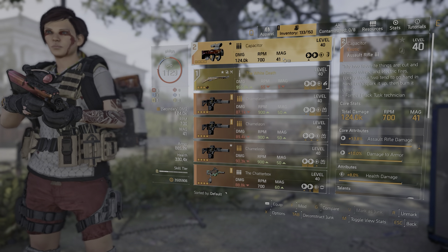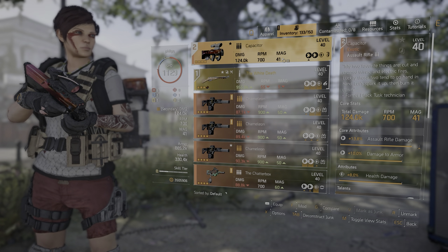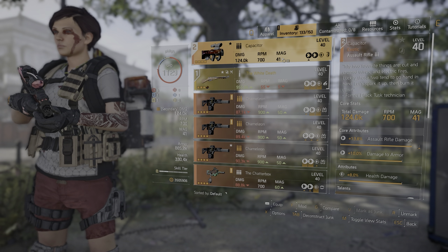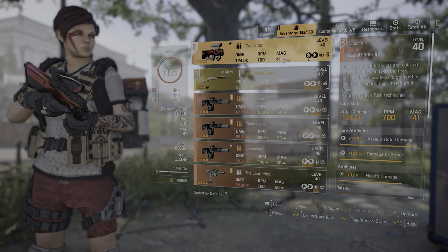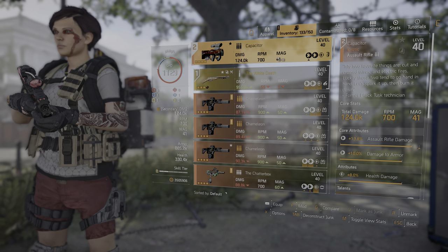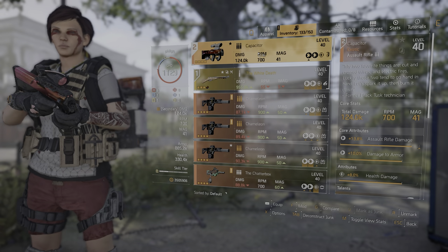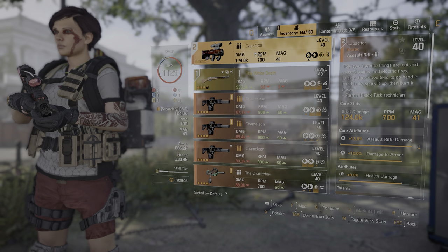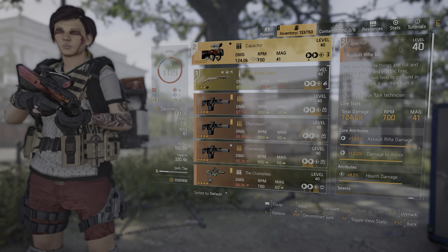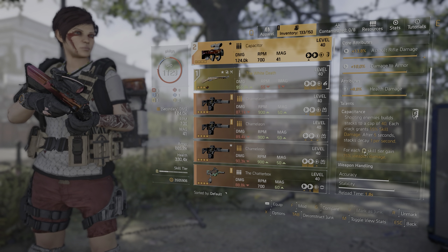For the main weapon we have the Capacitor, which might seem like an odd option when we've got six damage cores on. Usually you think about using the Capacitor when you have lots of skill cores to get that 7.5% extra damage per skill core. However, in this case our six damage cores give us +15% damage, and on top of that we've got two skill tiers giving an extra 7.5% each. The Capacitor also has a skill buff: shooting enemies boosts your skill damage by 1.5% per tier up to a maximum of 40% — that's plus 60% skill damage at its peak.